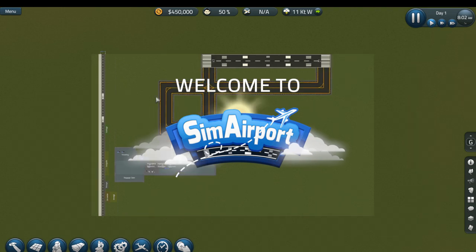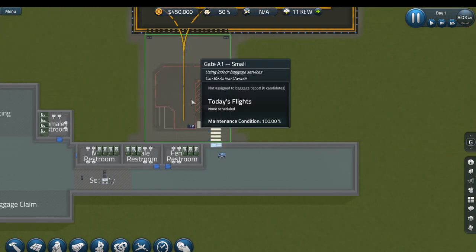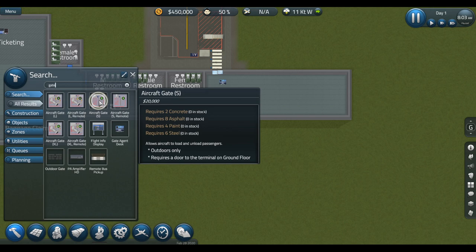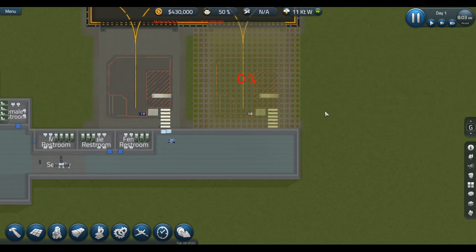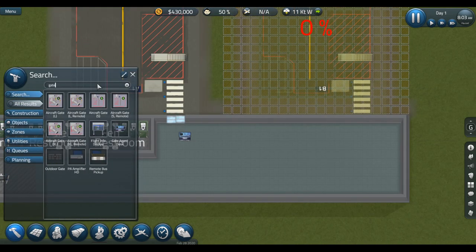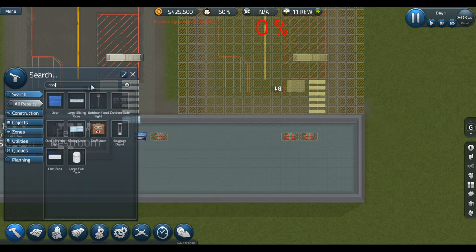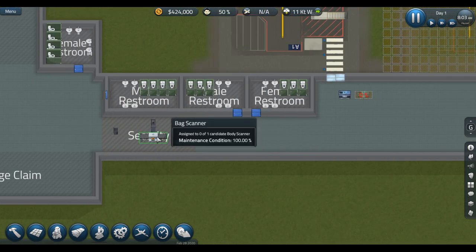Welcome to SimAirport. Thank you very much. First off, let's pause the game because I want a second gate right off the bat. I don't need a remote gate — just a normal small gate will do for now. I do want some extra gate desks — let's have two of them here as well. I need a door there so people can come in. That'll have to do for now.